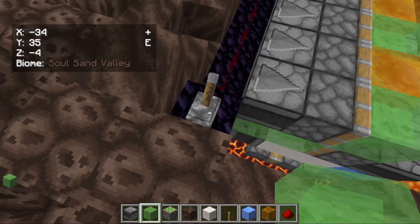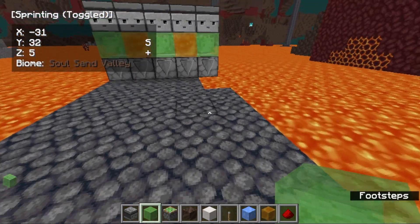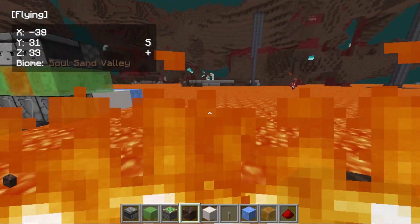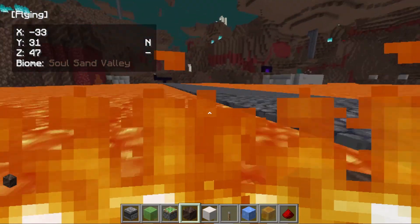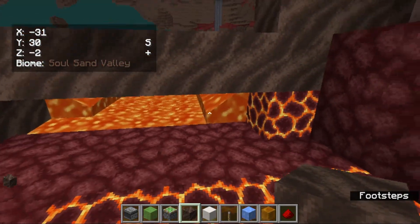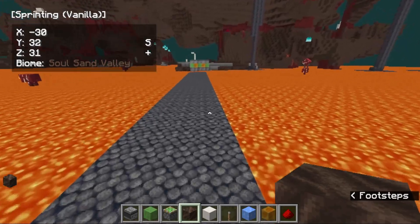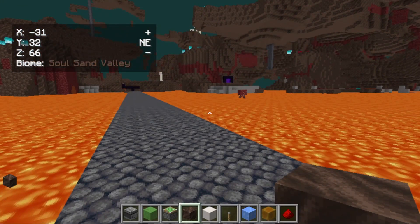Now if you flick the lever, it starts and will build a bridge across the lava. It's also a wide bridge so you don't easily fall off. One soul soil got a bit stuck, but it's working perfectly. The bridge is now four wide but it's working really nicely and you can go all the way across to the other end.